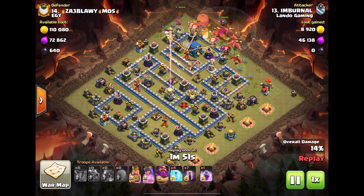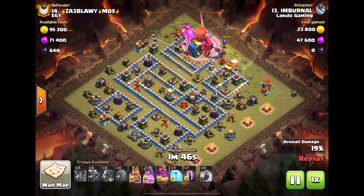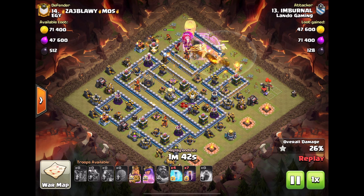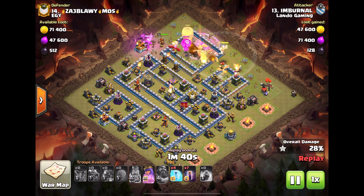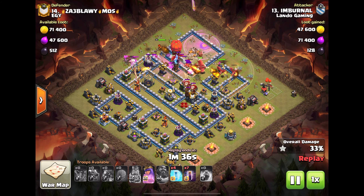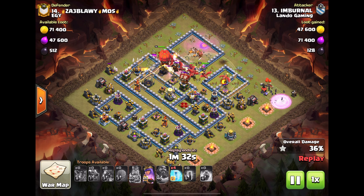He drags on one side of the funnel and heroes on the other, going right at the town hall. Tornado at the town hall, uses the warden pushing through. Uses the king ability — everybody's going pretty much right into the middle of the base.